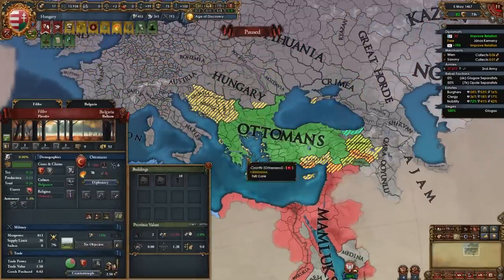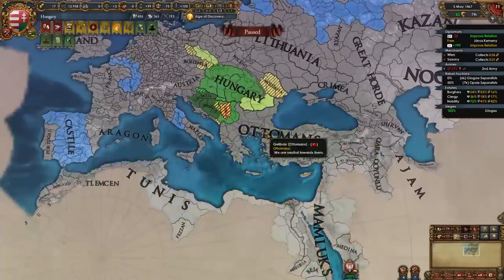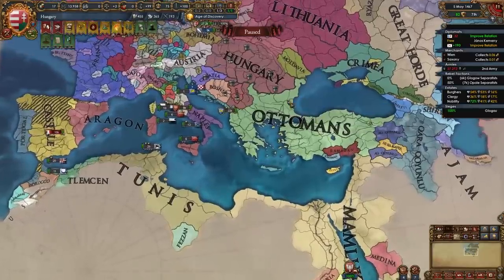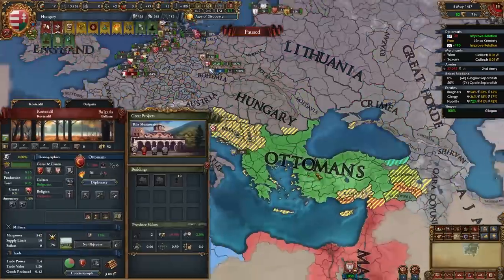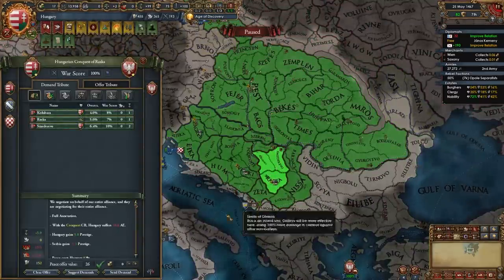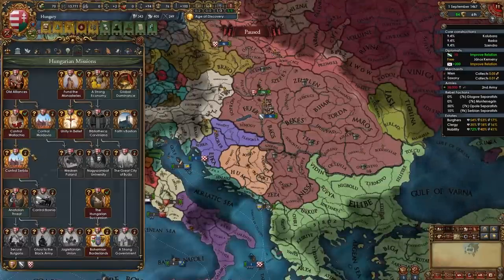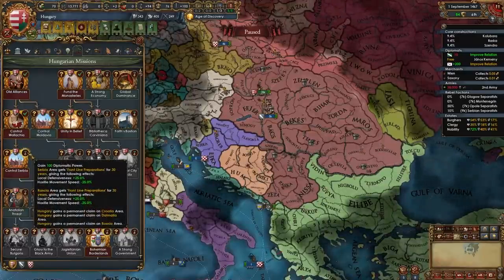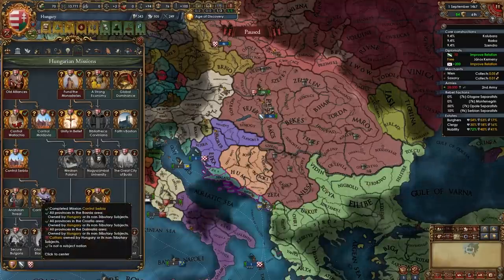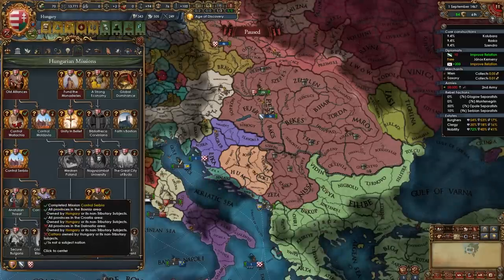In my game there's a pretty early Ottoman declaration on the Mamluks — unusual for domination. Because we're a player right next to them, they have to become super strong before we fight them. Now that my war with Serbia is done, I'll be full annexing them — ideally you've done this in one war. Once you defeat Serbia, take the mission Control Serbia, which gives diplo points and defensiveness in the two regions Serbia controls. If you've taken care of Bosnia and fought Venice, you'll be able to take another mission too.